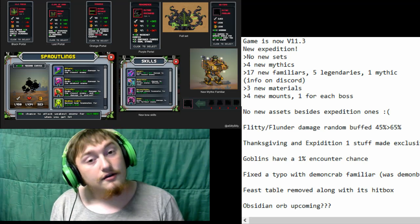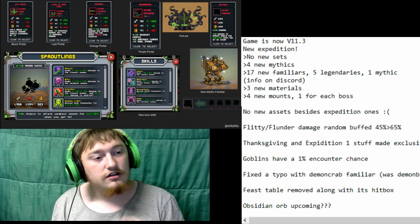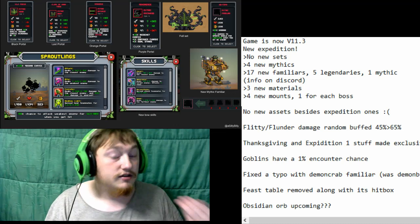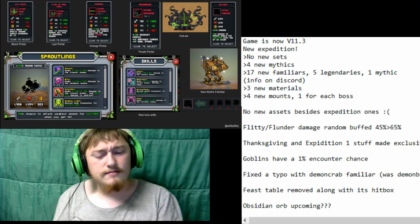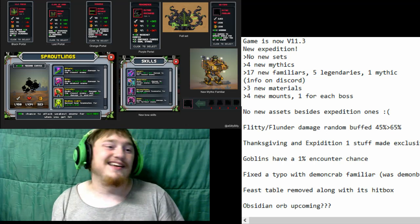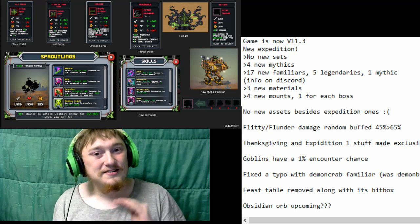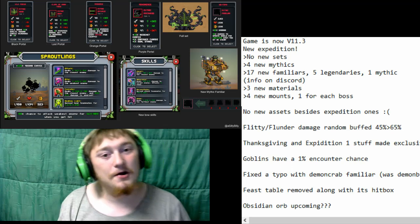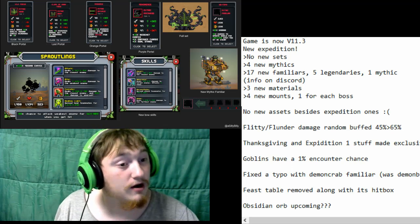Flitty slash Flunder — I noticed this is really interesting. They actually buffed their damage random skill from 45% damage according to their power up to 65% damage. I think their skill damages three random enemies. I think it's a little bit overpowered to be honest. I was already very scared to encounter this mob in raids, but now it's even more powerful.